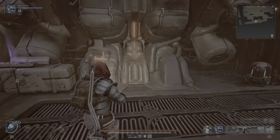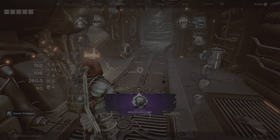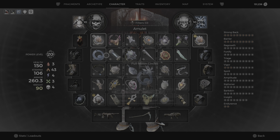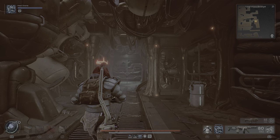You don't want to continue on because then you miss it — you want to turn around. And here it is: brazen amalgam. I'll show you what it does. It increases crit chance by 1.5 and movement speed while aiming by two and a half percent per second, max 10 stacks. Dodge, slide, and flop remove stacks. Yeah, this one's really nice.